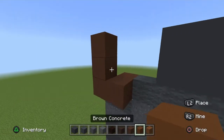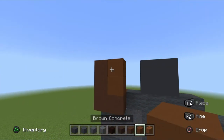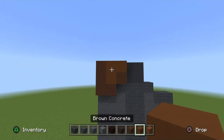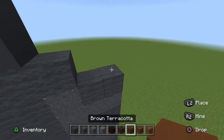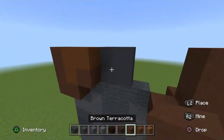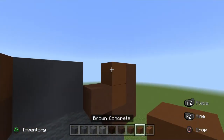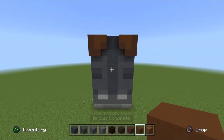To the right of it, place two brown concrete. On the bottom of the brown concrete, place a brown terracotta, and then a brown concrete on top of it. Now do the same shape reversed on the other side: capital L placed backwards, two brown concrete, brown terracotta, and a brown concrete on top of it, just like so. With that, the front of the Reviver is done.